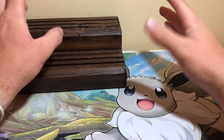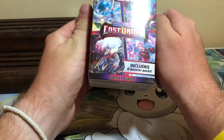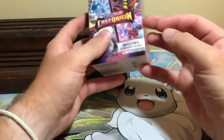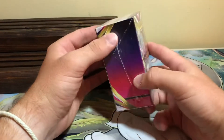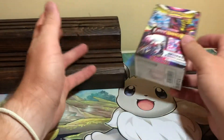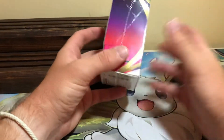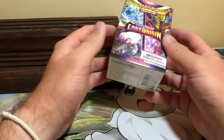Hey guys, it's Clay. Today I have a different kind of product — I got the new Lost Origins booster bundle. It is six booster packs and it is the exact same kind of setup as a build-and-battle. It's the same size box. They still ship it poorly — they still ship it in a full-size box with a ton of bubble wrap. But yeah, it just looks exactly the same.